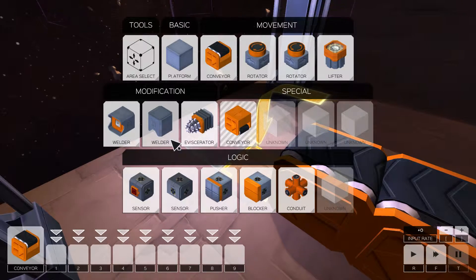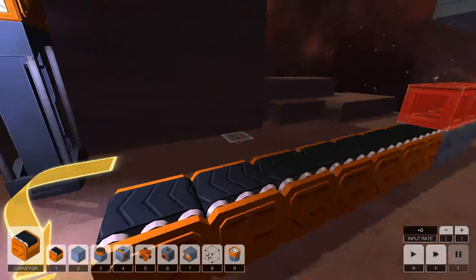Yeah, each time you progress to a new level of the campaign, the keys reset. I like Pushers on 4 — I've got my own little system I've been playing with since I started, so I'm not going to mess with it now. Area Select, which I should use more but I don't. And finally, the most basic of all blocks is the conveyor.